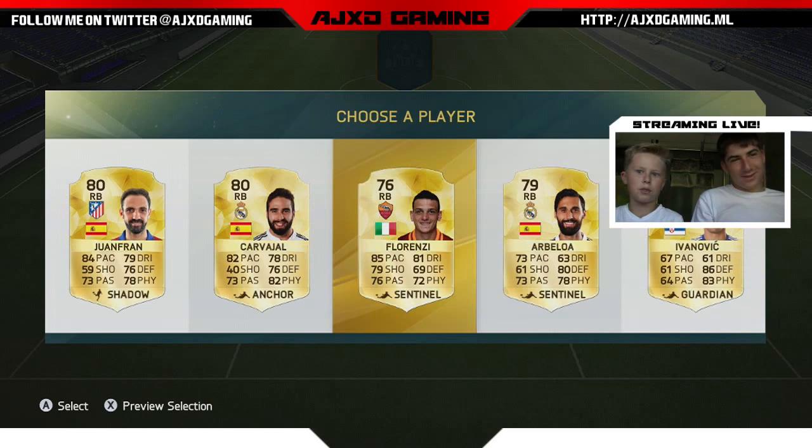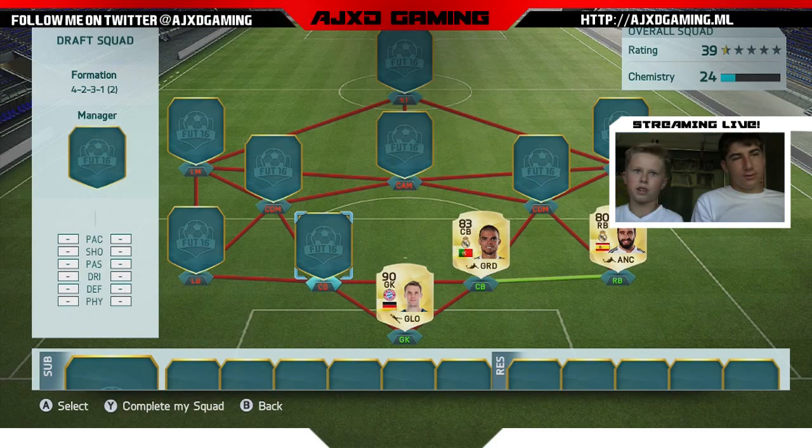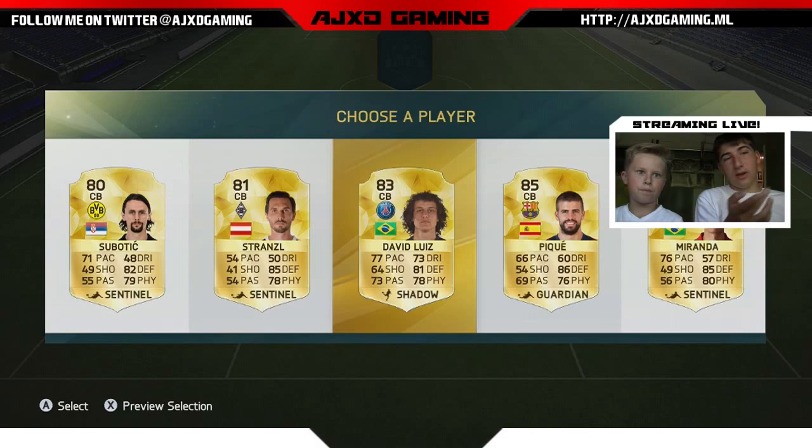We could do hybrid again. That didn't work last time. Let's go Carvajal — I don't know how to pronounce it. That's actually not bad chemistry. Center back — let's go Pique because we have all the other Spanish ones so far.